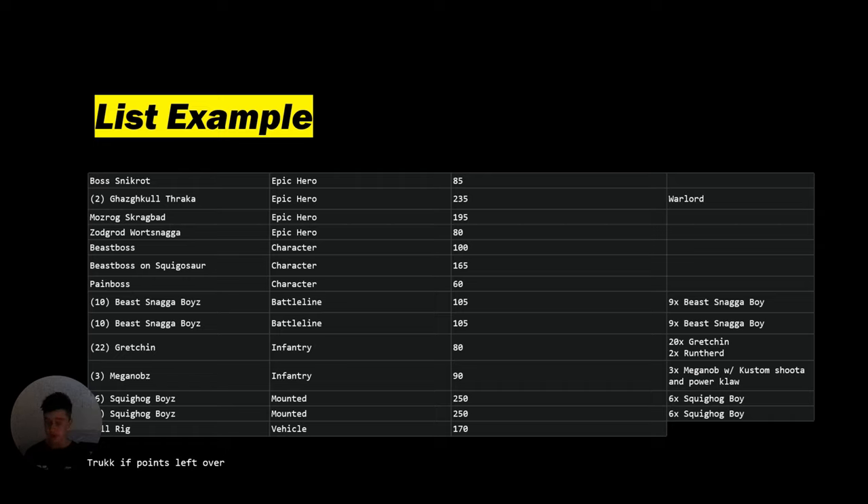The Pain Boss is interesting because I believe he works really well with the Scrag Every Stash enhancement, which gives him the ability to gain sticky objectives. You have him running around the board tagging a bunch of objectives, zipping out with Strategic Reserve, coming back into the enemy's playing field. Or if you have points left over, you put him on a truck, start tagging objectives — get out, tag it, next round get in, move up, get out, potentially tag it there, and just do a bunch of stuff effectively.